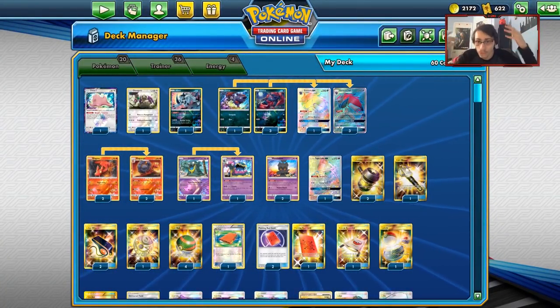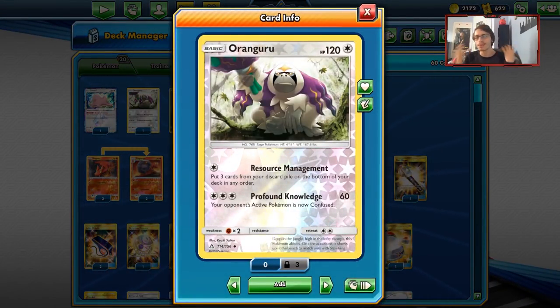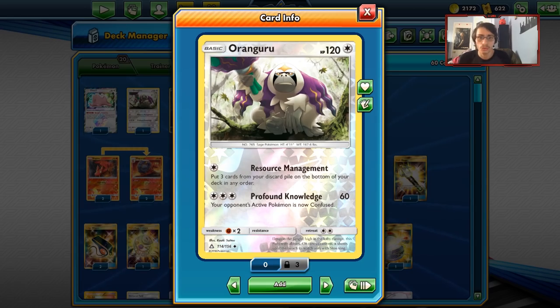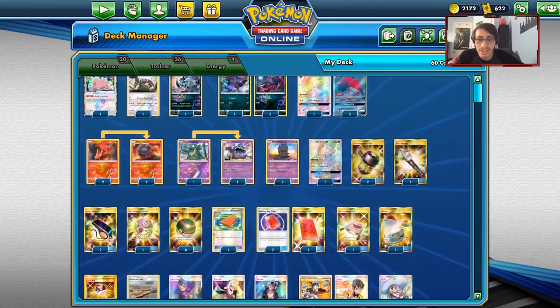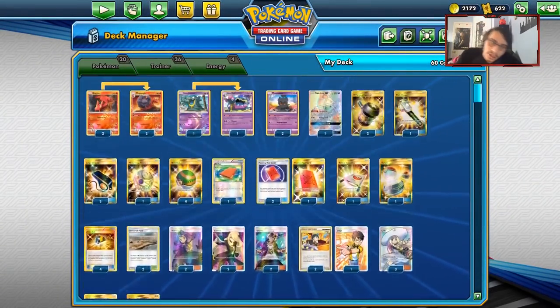I think once this deck sets up, you probably beat Zapdos. I'm playing one Resource Management Oranguru. Being able to get back your Red Cards at any point — if you lock them out of the game with a bad hand and get a couple turns of Resource Management, you can get back Ace Rola, your Peeking Red Cards, and even your Enhanced Hammers against the Zoroark mirror match.